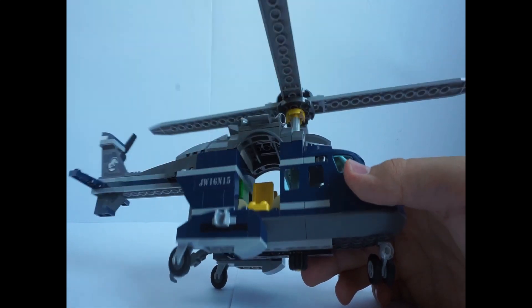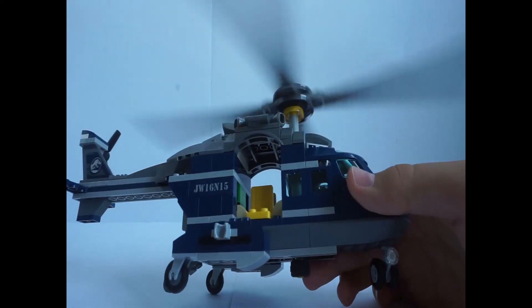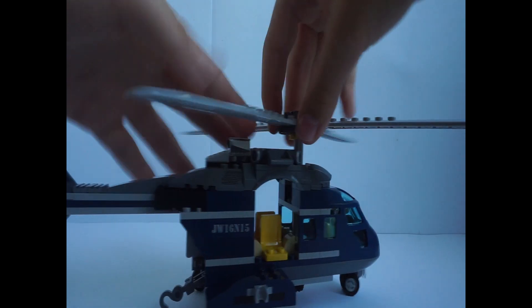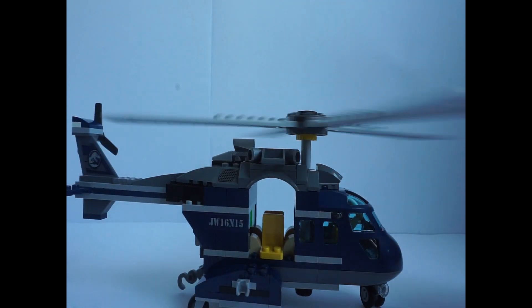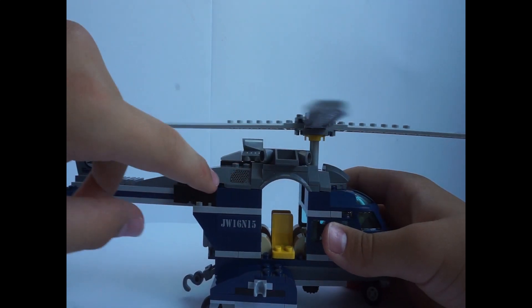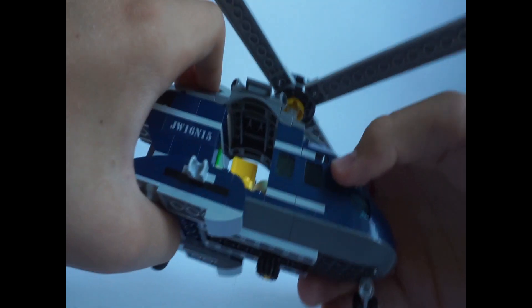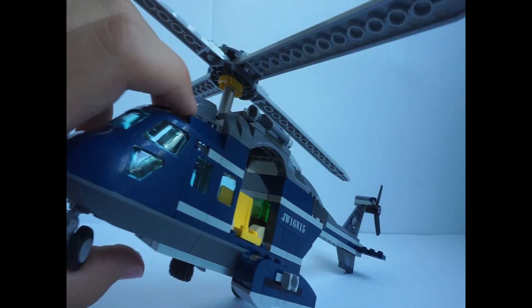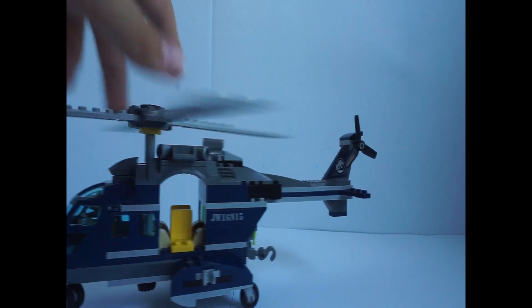One minor thing: there's a white-yellow rounded plate that stands out a bit, but you can always just swap it with a dark blue-gray piece — just take that part off and swap it, that's all. On the side there are some ventilation-style stickers and lights that look pretty cool. There's also a piece I'm not quite sure what it's meant to represent — maybe windows — it's a very weird color.